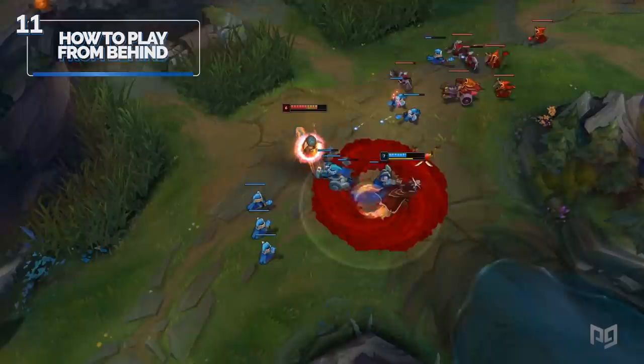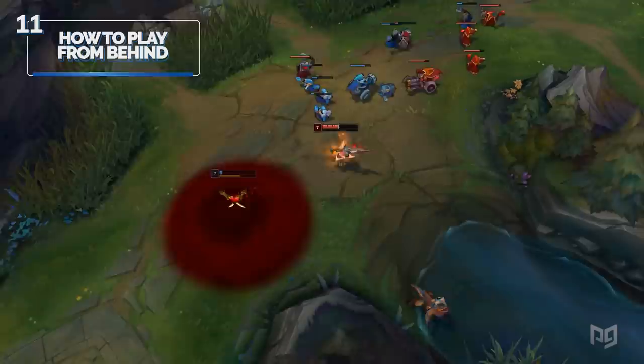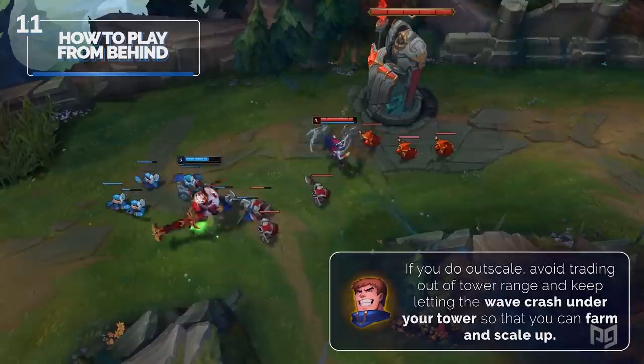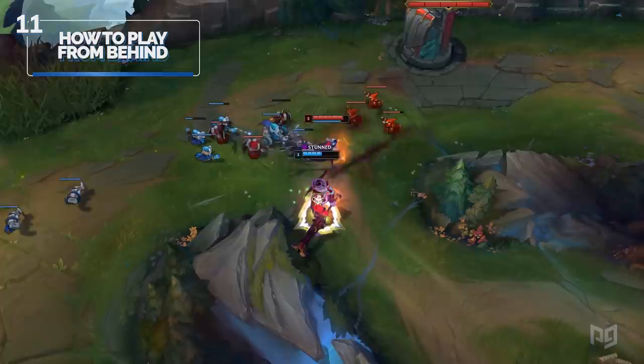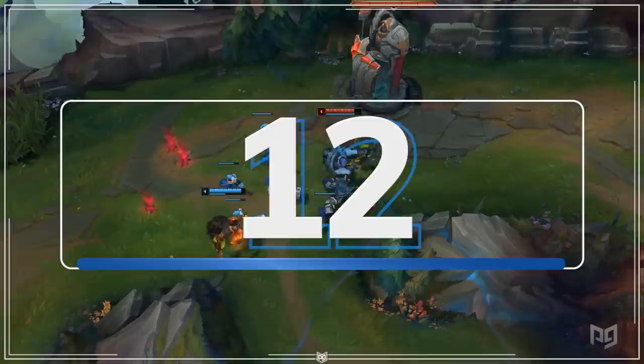Number eleven: how to play from behind. Playing from behind can be frustrating, whether it came down to a poor matchup or early failed skirmishes. No matter how good you are, it will eventually happen — and knowing how to deal with it will give you the best chances of bouncing back. First, determine whether you outscale your matchup. If you do outscale, avoid trading out of tower range and keep letting the wave crash under your tower so you can farm and scale up. If you don't outscale, trade where you can and look for an outplay opportunity. Don't be afraid to play safe and reach your one-item power spike before playing aggressively to get back in the game.